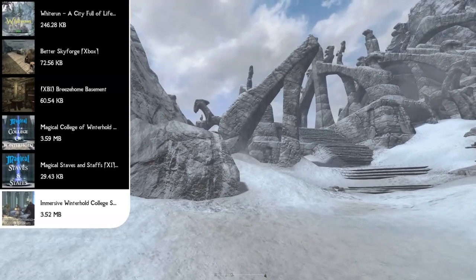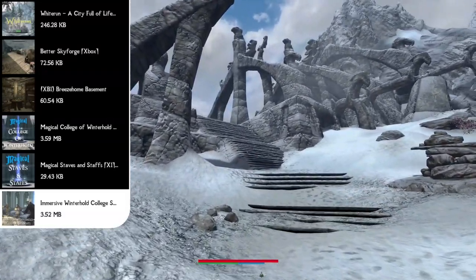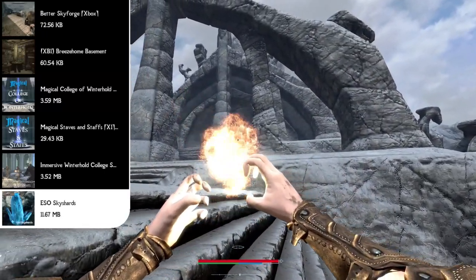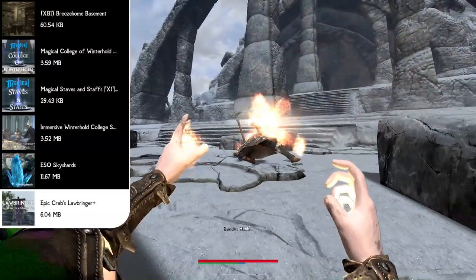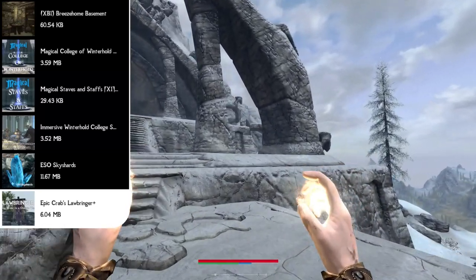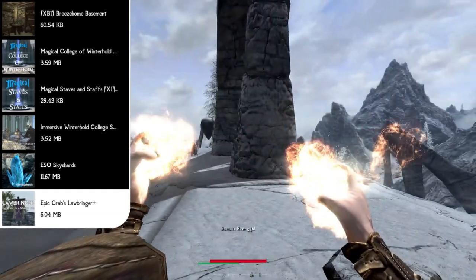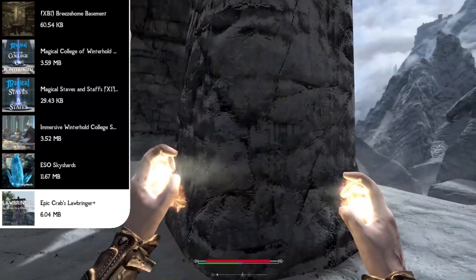Now that we've covered every texture in Skyrim, it's time to add new objects into the world and new places to explore. Our first mod is the ESO Sky Shards mod, which ports Sky Shards from Elder Scrolls Online into Skyrim — scatter them throughout the world, and once you collect three you get a perk point to spend as you see fit. Following that we have Epic Crabs Lawbringer Plus, which lets you take over areas you encounter — bandit camps, towers, forts — by clearing them out and claiming a flag for a specific faction. After 24 hours, people from that faction move into the area and use it as their workstation.